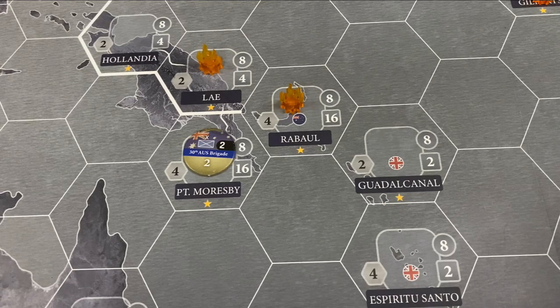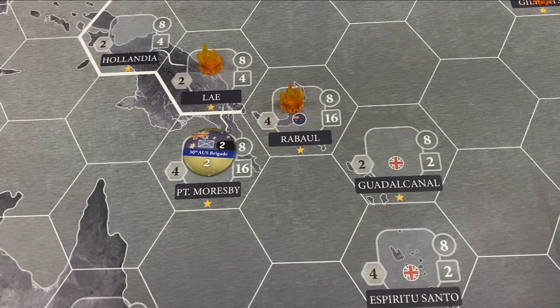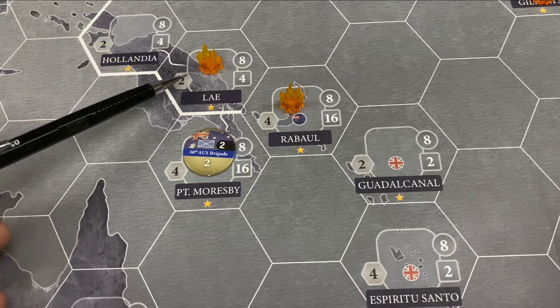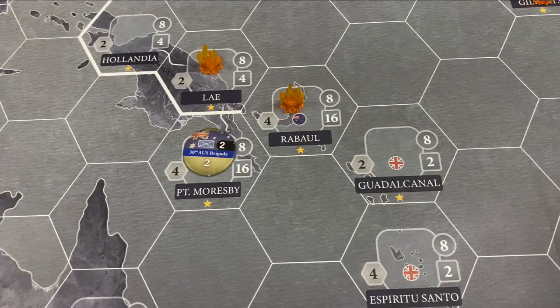I have decided to call off the invasion of Hollandia — I thought it was a bridge too far, and it's such an easy hex to take in a future turn. Since we're going to take Ley, we have a land path there, and we can just walk to Hollandia for free with an extra land unit whenever we want. There's not going to be opposition there for a long time. It's better to be strong where we need to be strong rather than try to do too much on the first turn.